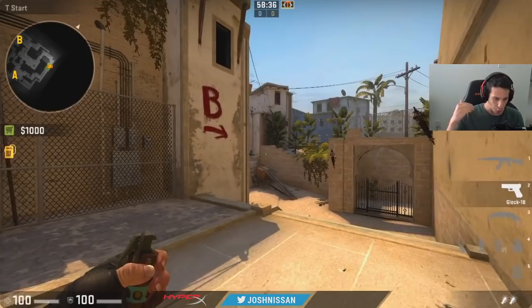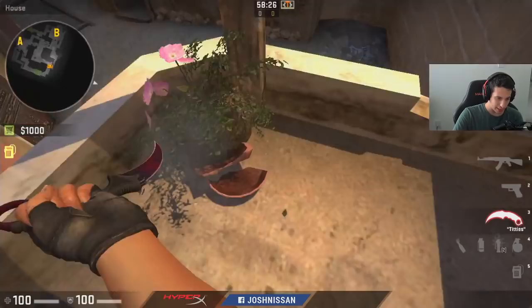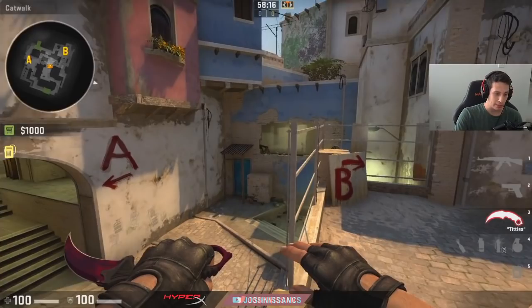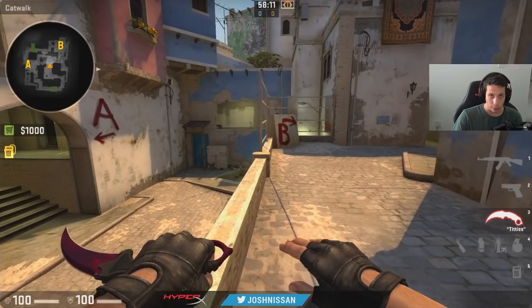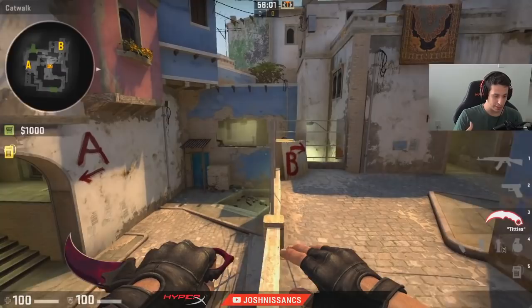Today I'm covering the difference between when you should run a default versus when you should just straight up execute. A default is a set routine to acquire some piece of map control. Generally speaking, a default is open-ended — it allows you to decide where you want to go, do a proper mid game from there, and lets players have a little bit of freedom to make their own plays within a set structure.